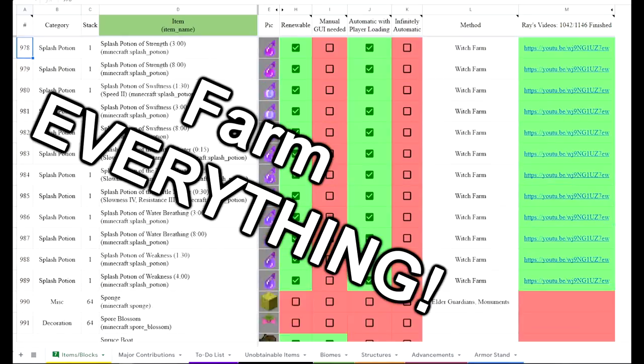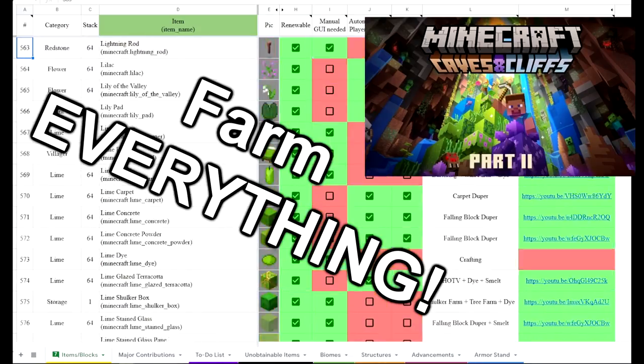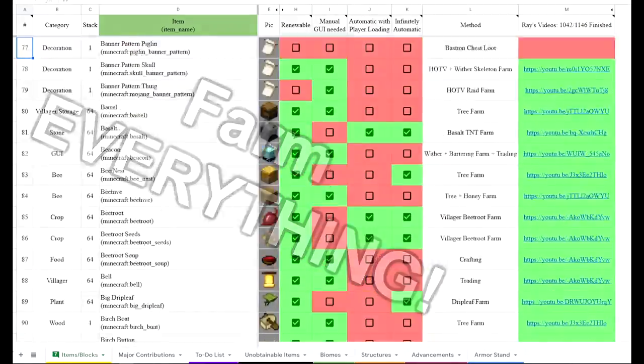My crazy goal for over the last 12 years has been to make a farm for every item in the game of Minecraft. We are currently over 90% of the way there, but with the recent 1.18 update have come some really big changes to water mobs, meaning that some of my farms are less efficient or altogether don't work anymore.